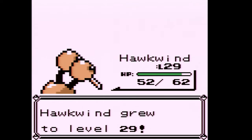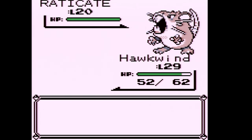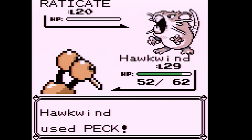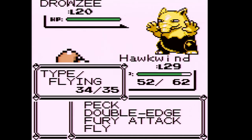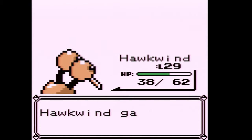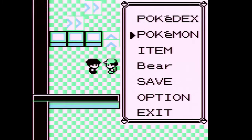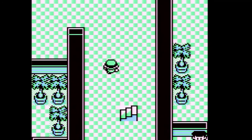Hawkwind reaches level 29, then level 30 — two levels away from evolving. At level 30 it learns Drill Peck. Doduo is probably my favorite Flying type to use in this game; I've also used Fearow a lot and Fearow is good, but I prefer Dodrio. Testing out Double Edge on Drowzee — the problem with Double Edge is the recoil damage. Hawkwind isn't going to evolve just yet, but one more trainer should get us there. We're still very over-leveled even with two new team members.